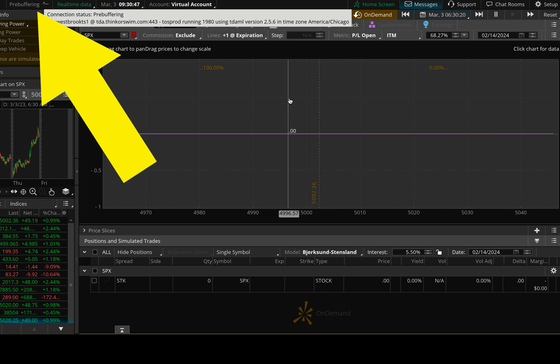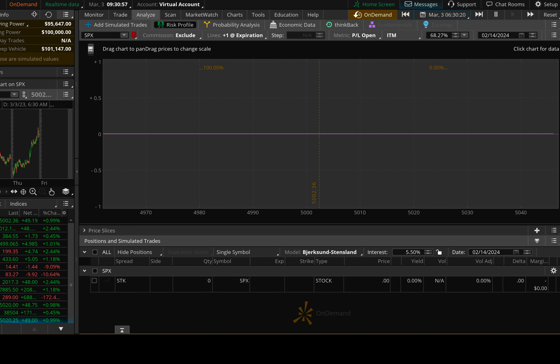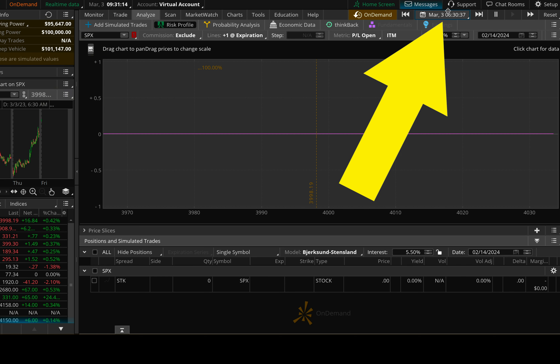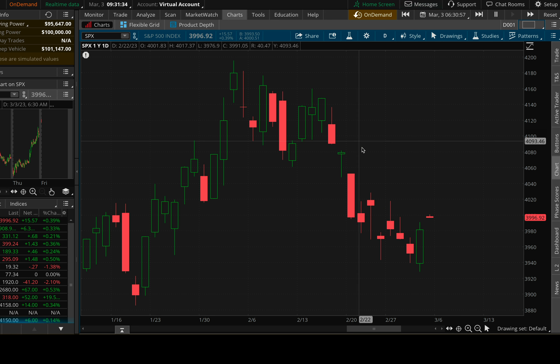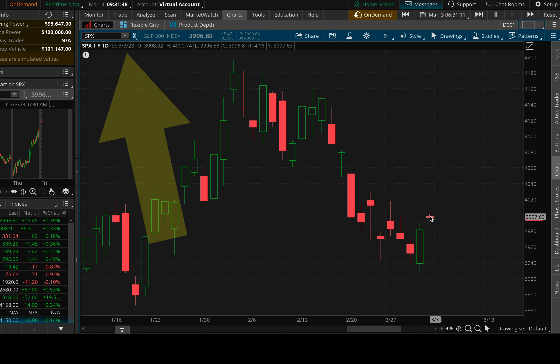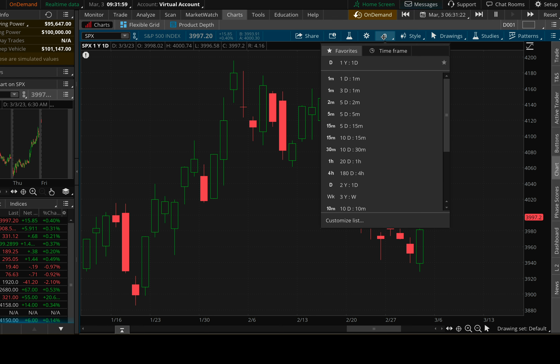Up in the top left you can see it says 'pre-buffering' — it's going back through all the stored data, finding that particular date and time, and loading it up. It takes a few minutes, then it turns orange again and here we are — we went back in time one year to March 3rd, 2023, 6:30 in the morning. You can pull up a chart. Here's the SPX — put your mouse over the day and you can see the date reads 3/3/2023. In actuality it's 3/3/2024, so we're genuinely back in time. Let's switch to a one-minute chart and zoom in to see it ticking.